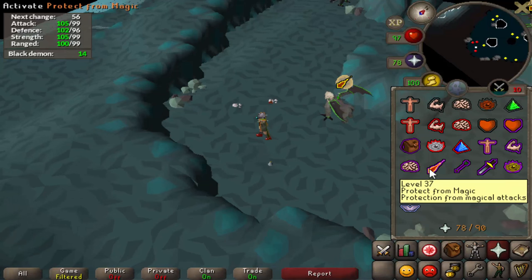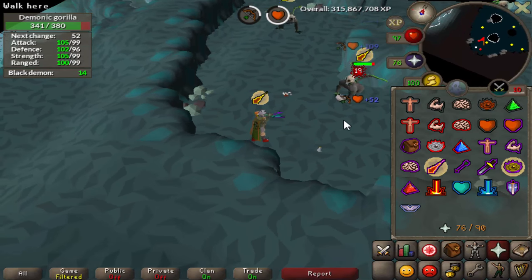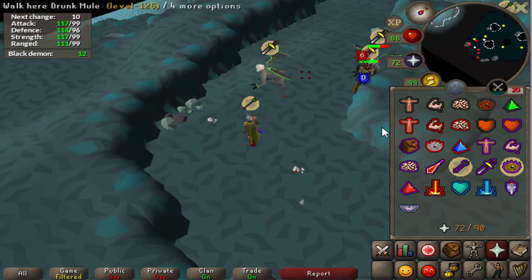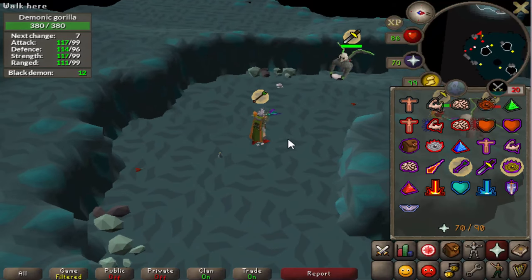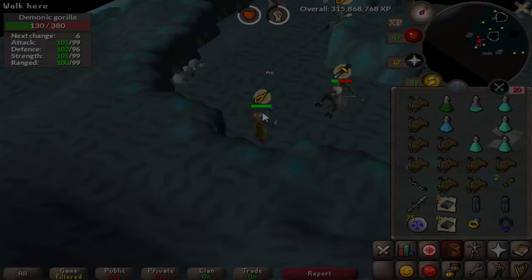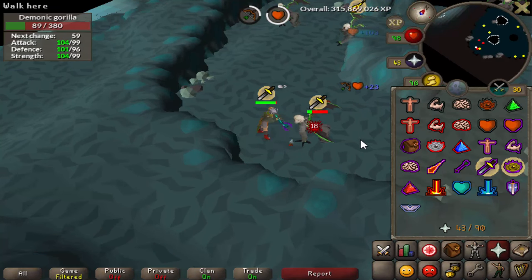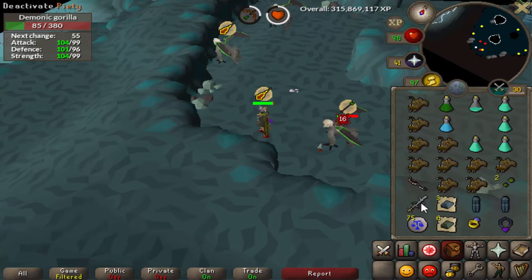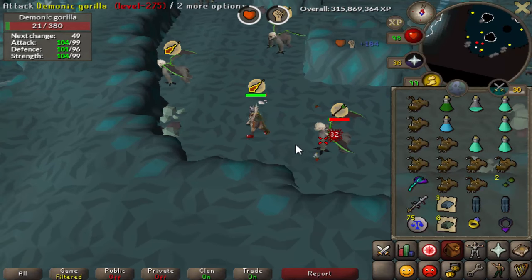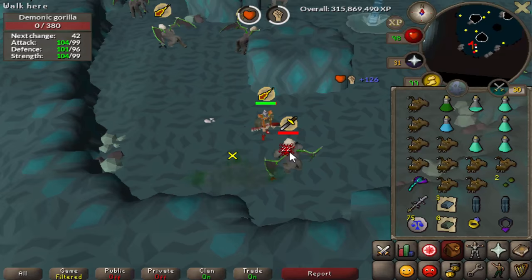Gorillas are all about calculation and strategizing. I always range when starting a gorilla kill. The reason is if I'm close and meleeing, he can melee, range, or mage me and I'm not sure which attack he's going to do. However, if I'm farther away, I can see if he's coming towards me and switch to melee prayer in time — choosing range or magic increases the chance of negating his attack from 33% to 50%. Gorilla styles work like this: after a style has hit three zeros, it switches to its next style. Right now he's meleeing and he just hit his third zero, so it's going to be magic or range. That's a rock — a special attack — make sure you dodge it. I guessed correctly: one more zero with magic and he's dead.